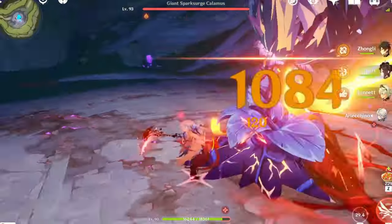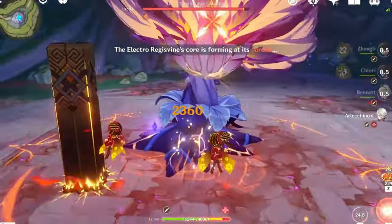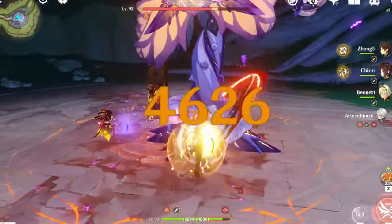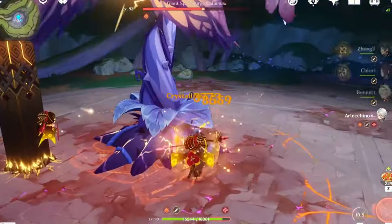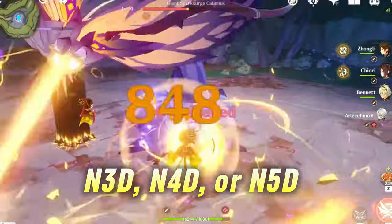The exact combo you do with Arlachino is honestly not that important. I recommend just trying to do as many normal attacks as you can, but no more than N5, and dashing as needed to dodge. If you are using a shield and don't need to dodge, do either N4D, N5D, or even just N3D.